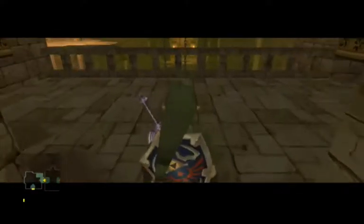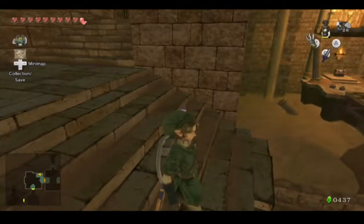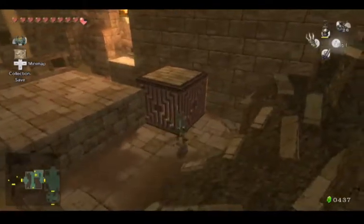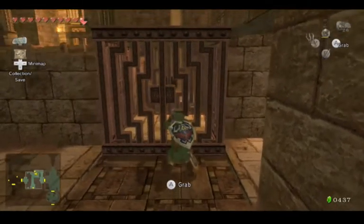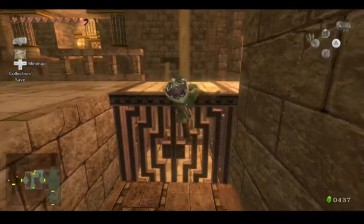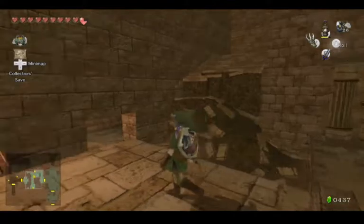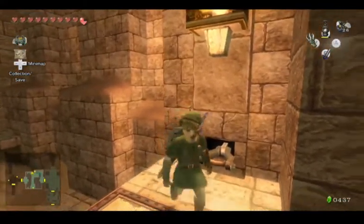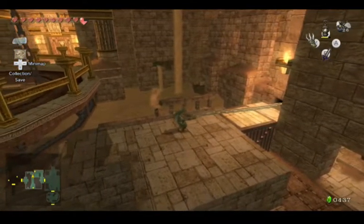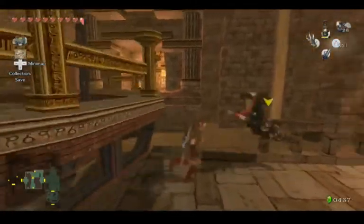Oh, this looks important. I'm gonna assume that I need to be human. There's probably a way to knock that down. This room looks very similar. Looks like it falls into place if I push a little bit further. He had an alcove behind him. There he is. Maybe latch onto here.